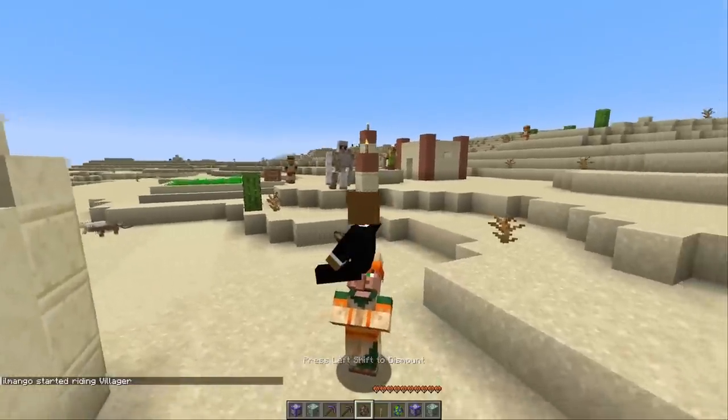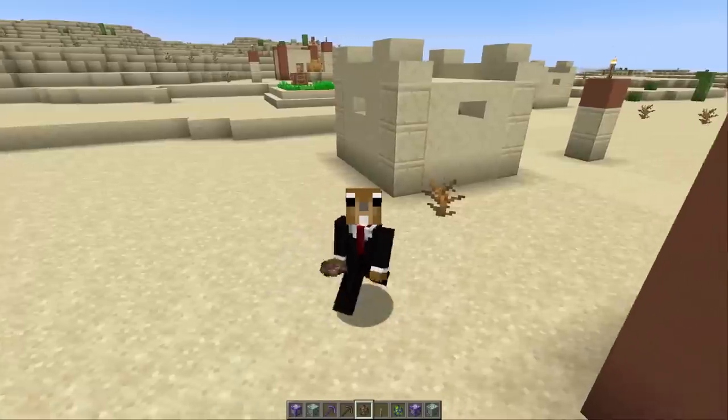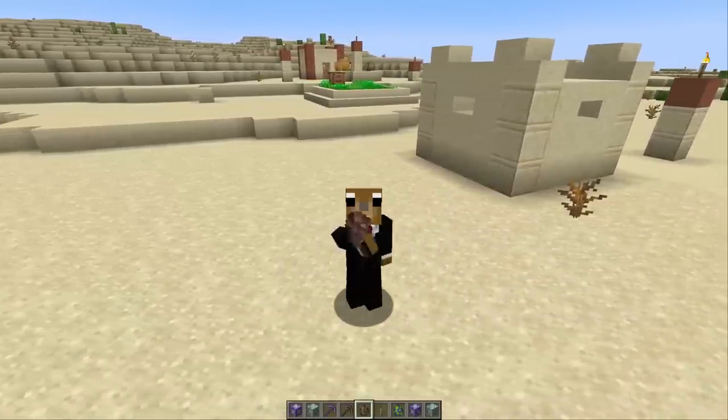I never thought I'd say this, but apparently sitting on someone's face is now supported in Minecraft — if you mount a villager. Alright, that's all for today. Thanks guys for watching, and see you next time, bye bye!